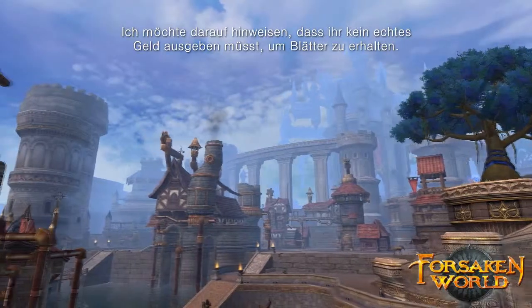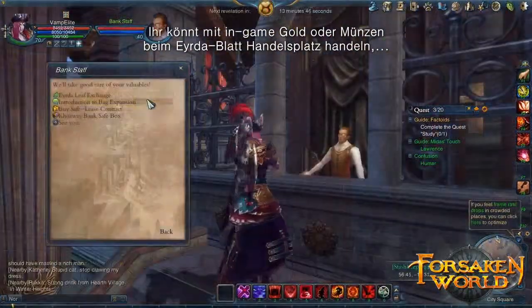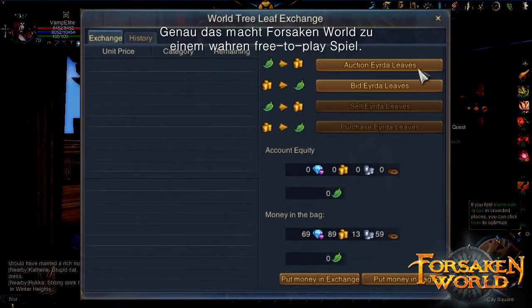One thing to point out is that you don't have to spend real money to obtain leaves. You can trade in-game gold or coins at the Irda Leaf Exchange to receive leaves for use in the Marketplace. This effectively makes Forsaken World a true free-to-play game.